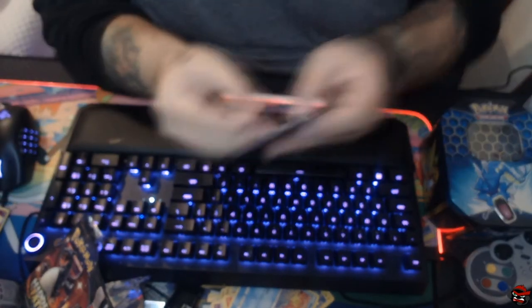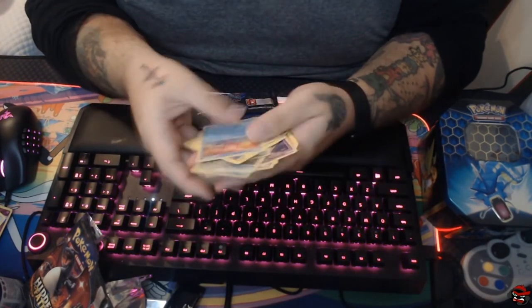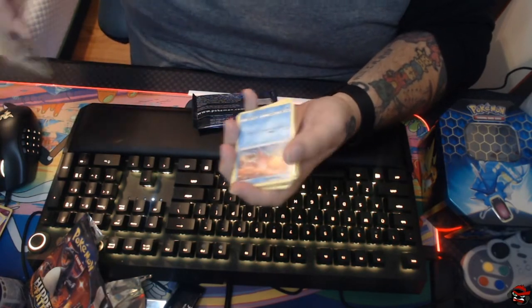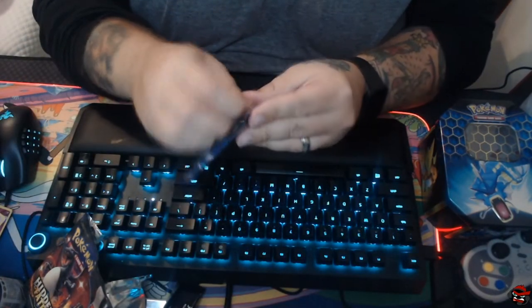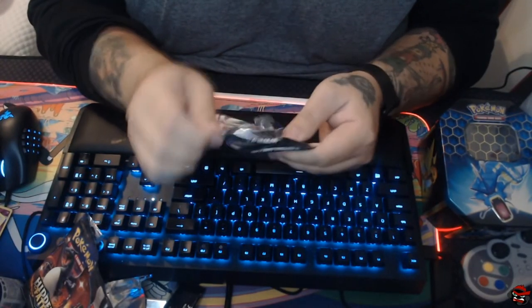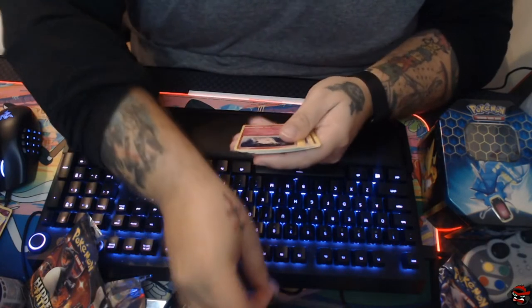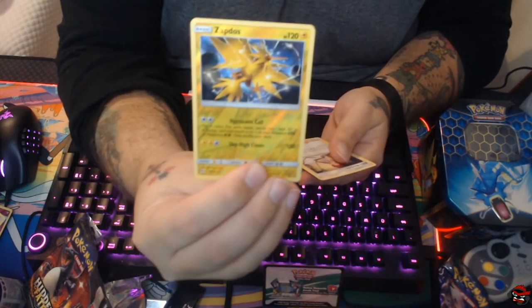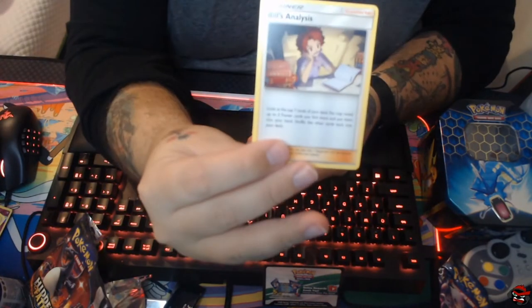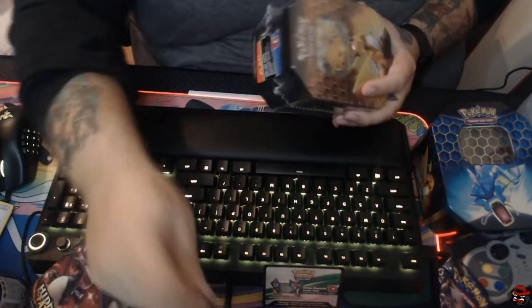The lighting looks a little different because we now have a ring light, which is nice — it works for us. Let's get these out of the way so they don't get mixed up. Also, I'm going to start giving away code packs for Pokémon TCG Online, so if you're interested in codes, we'll start doing that — if you guys want to, I'm not going to force it. And this pack wasn't great, but hey — we got a Zapdos reverse holo and Bill's Analysis. One out of four is not bad.